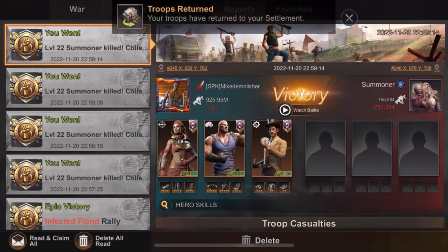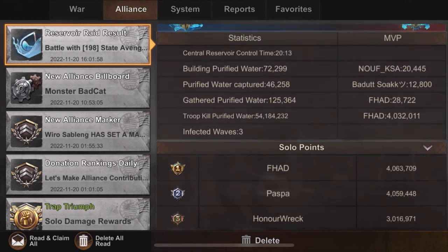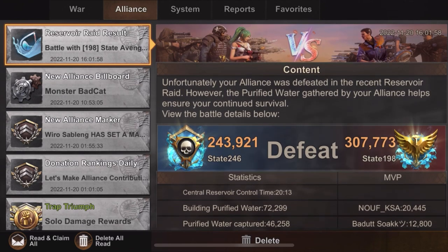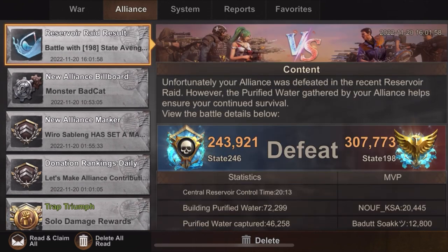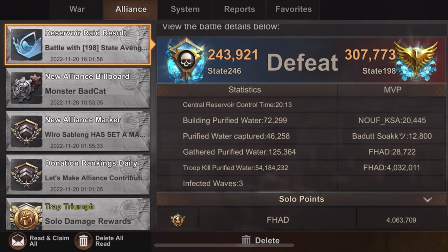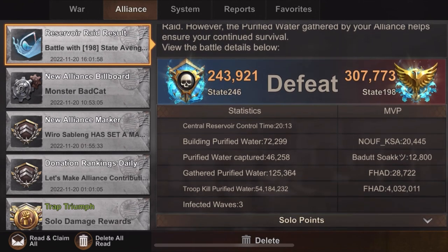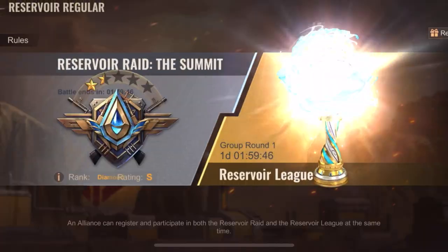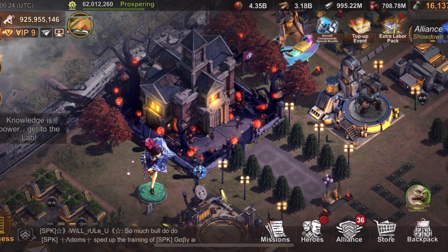We had the Reservoir Rate today and I didn't participate — as always, and it's driving me crazy because I really want to generate content. Apparently we lost. State 198 beat our alliance. I'm trying to find out which alliance we fought against and where the rewards are, but I'm losing it — I can't find the state info.